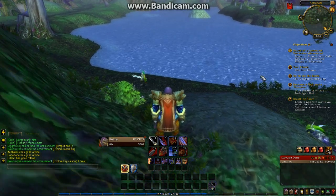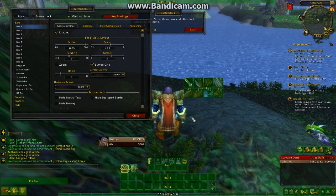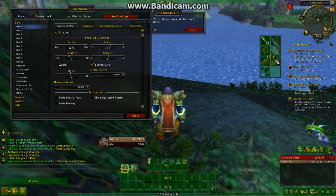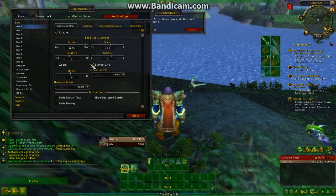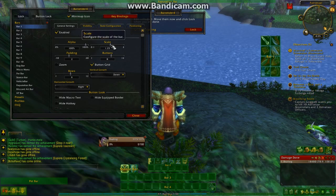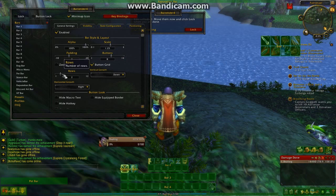Let's go ahead and look at the first one you might have noticed, which is Bartender. Bartender is pretty much a completely customizable hotbar — you can move it wherever you want, put it into a whole bunch of different layouts, and make it six rows with as many buttons as you want. You can fiddle with these settings and put them in different places, change the size, make it really small, and change the padding.